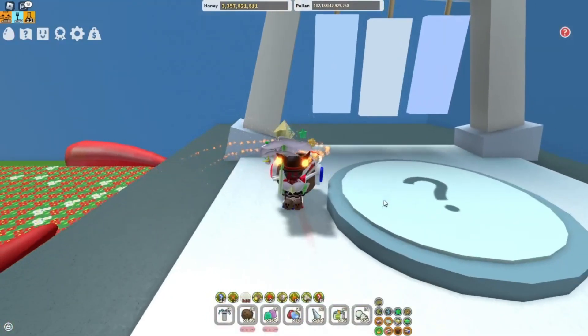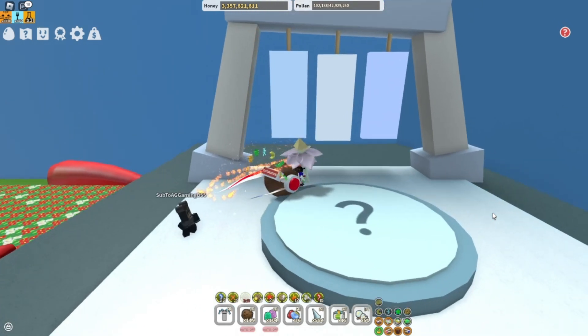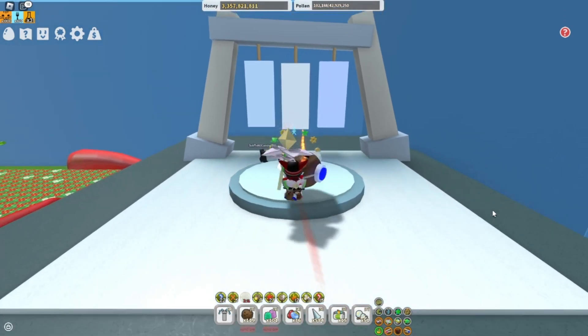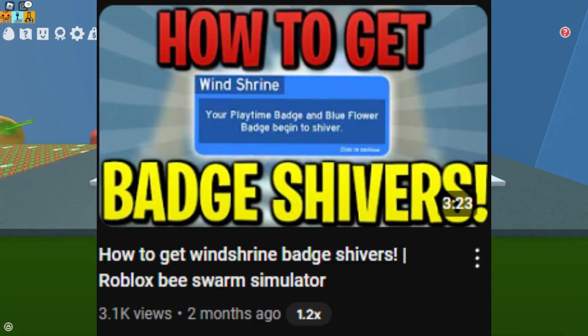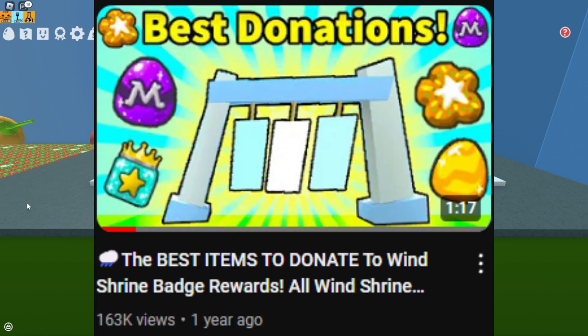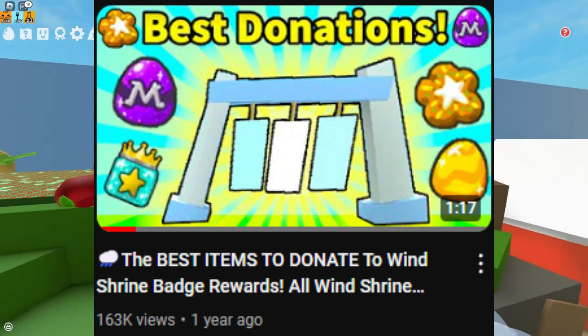Another way to get a lot of microconverters is donating to the wind shrine. If you donate something very specific, sometimes you can get a message that says some sort of badge you have begins to shiver. This means instead of getting wins, you're going to get some rewards from the wind shrine. If you want to know more about wind shrine badge shivers, I recommend checking out Dzlem's video, and if you want to know what to donate to get microconverters specifically, check out The Generic Noob's video. Both are linked in the description.